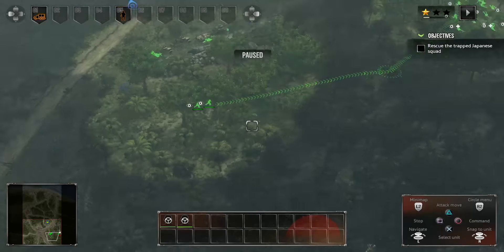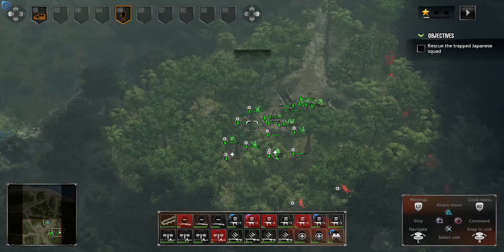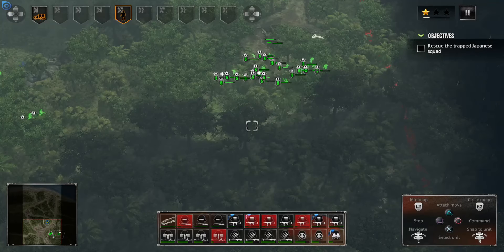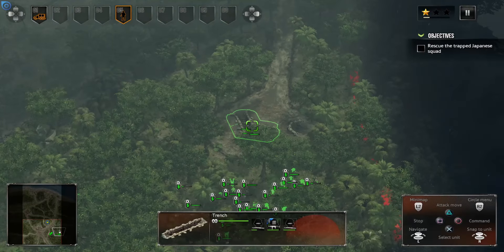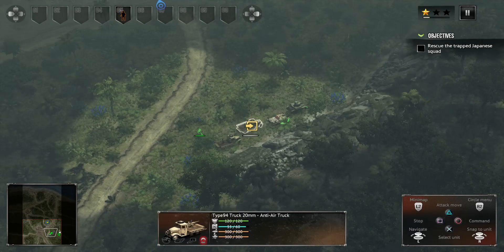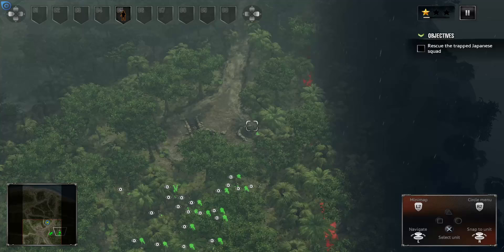I'm going to pause and have this group stop — they're going to take the howitzer. This howitzer will be very important because we can use it for artillery support. I should have done a better job clearing that jungle out there. I'm going to unload all here and let some infantry recover. Okay, we got the pack howitzer.